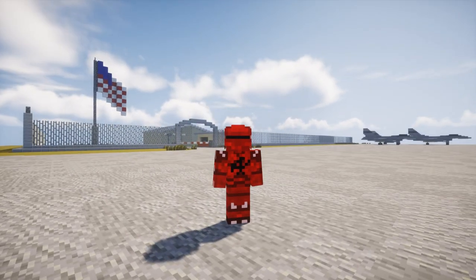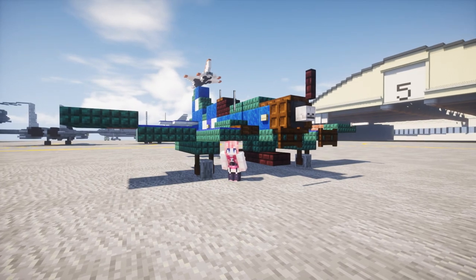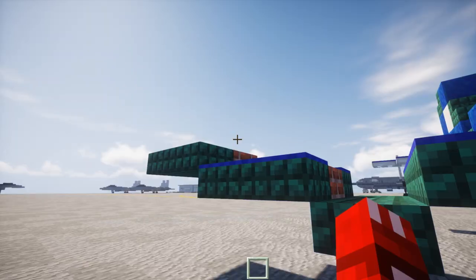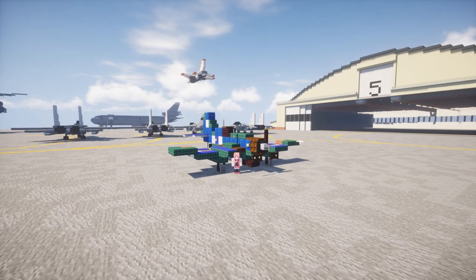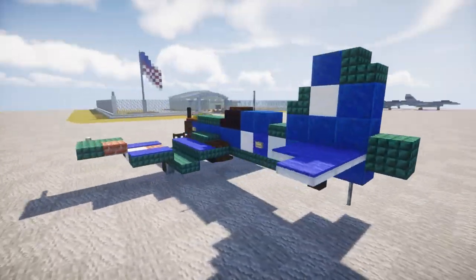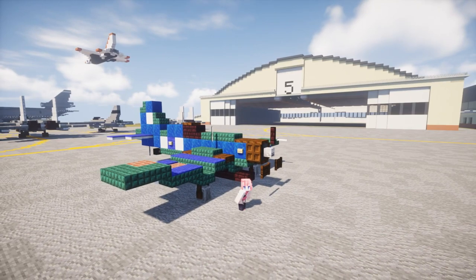Hello guys and welcome back to the Minecraft Model Air Force. Today we're going to be building the Vought F4U Corsair aircraft. This is built by Kabi, who's here for the video, and myself. I also helped with the design. This is a US Navy and Marine Corps aircraft used in World War II on the Pacific front — a carrier-based fighter bomber. It was also used in the Korean War in a support role.